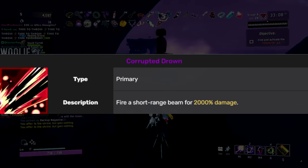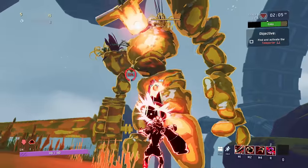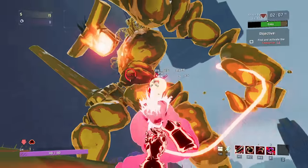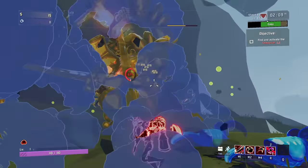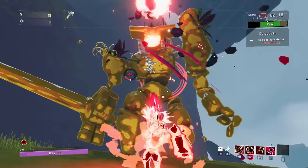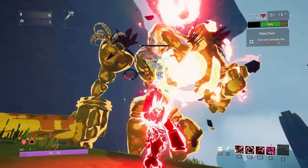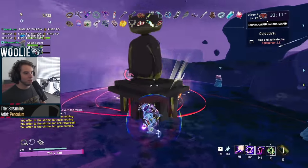The Corrupted Primary is a short-range channeled beam that deals 2000% damage per second while slowing you by 50%. The default tick rate is 8 times per second, with each tick dealing 250% of your base damage. This tick rate scales with your attack speed, meaning if you have 100% attack speed, the beam will tick 16 times, dealing 4000% damage per second instead of 2000.